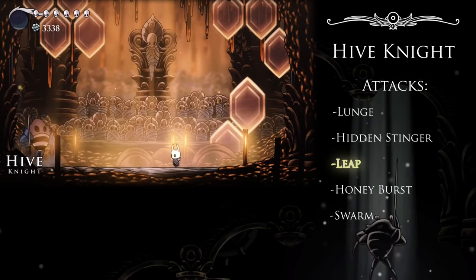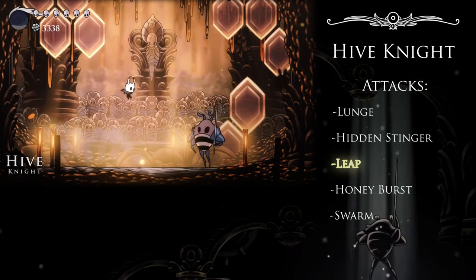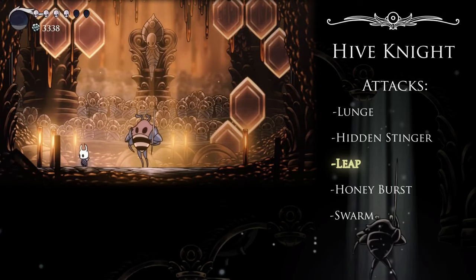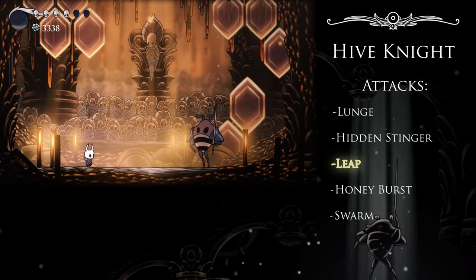The Leap is a jump like any other, used both to move about and to target the Knight directly. This one feels a little slower than some of the others we've had to deal with, but you know the drill here. Dash beneath, not away from.